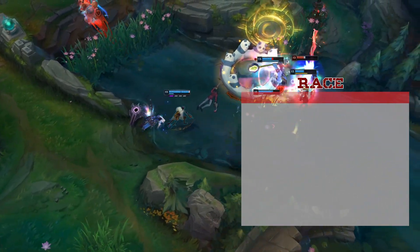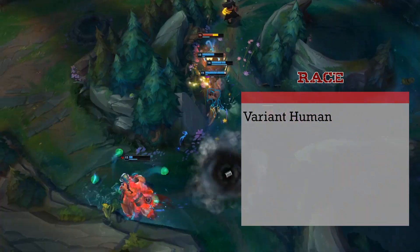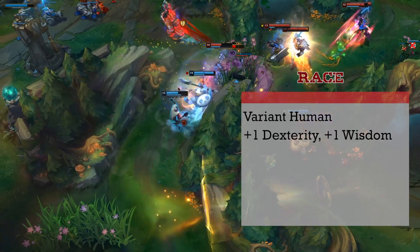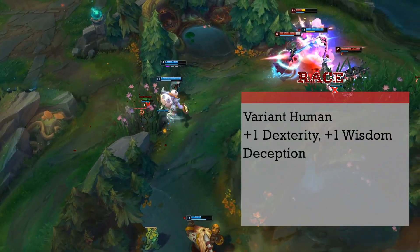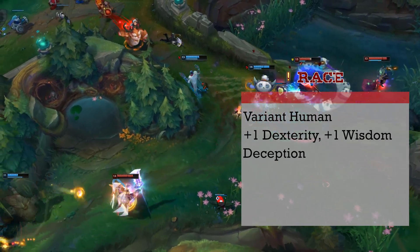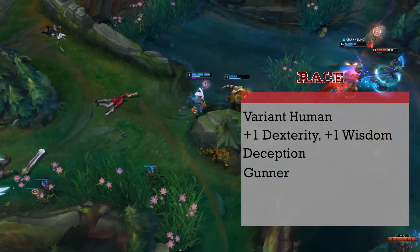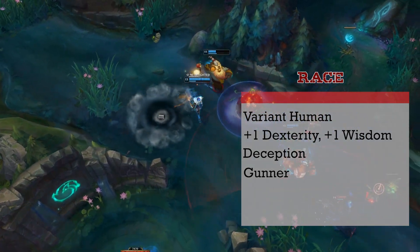For race, try to contain your surprise, but we're going to go with Very Human. This isn't nearly as feat heavy as our past few builds, but the free one is going to help bring Jhin's gunplay online early. We get 1 point in 2 abilities — we'll take a plus 1 in Dexterity and Wisdom. For our skill proficiency we'll pick up Deception, since Jhin was on a murder spree for a long time before he was caught. The main draw for this race is the free feat — we're going to reach into the Unearthed Arcana for the Gunner feat. This bumps our Dex by 1, gives us proficiency with firearms, and most importantly removes the 5-foot disadvantage range from up close combat.